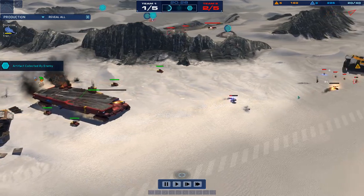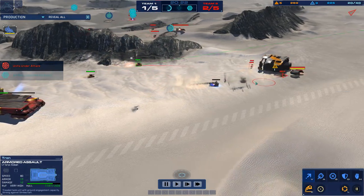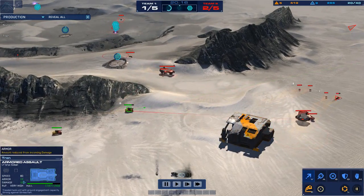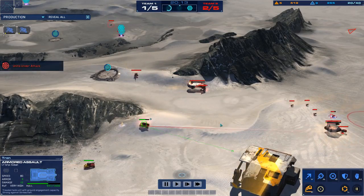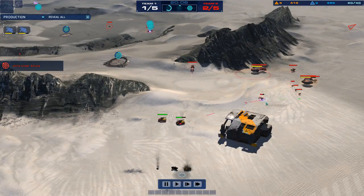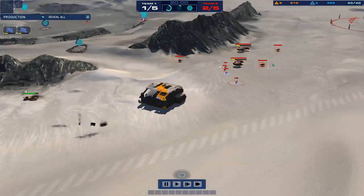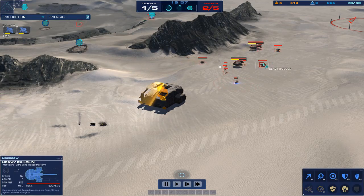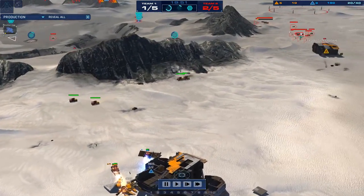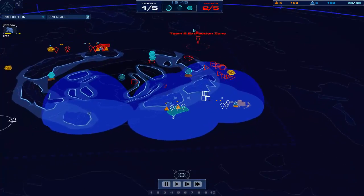That assault rail is about to give up a nice chunk of EXP and give immediate level 2 veterancy to that AAV — which is plus 1 damage and increased rate of fire. Two heavy railguns and an assault railgun out here. Nice play there from Bozo making sure his production cruiser stayed up. But still, the losses there are pretty insane.